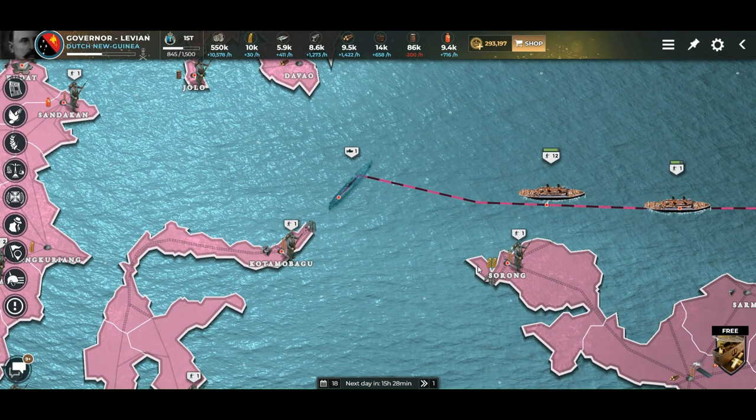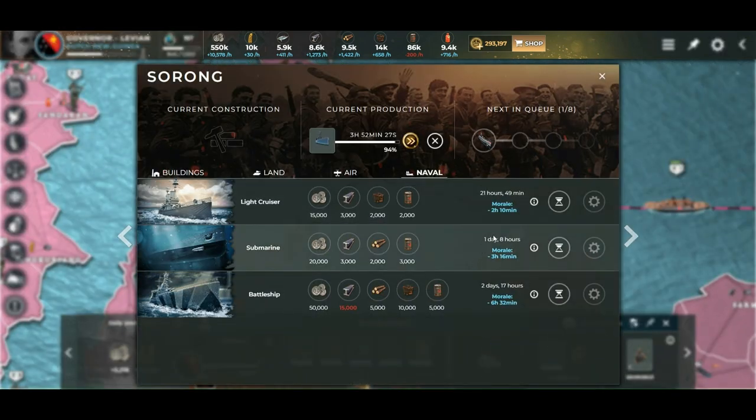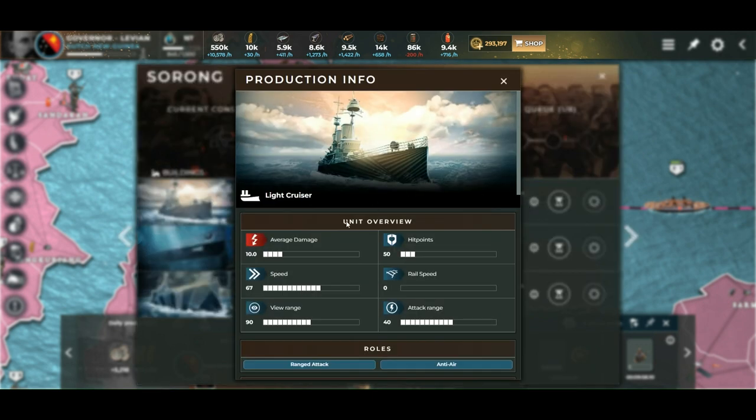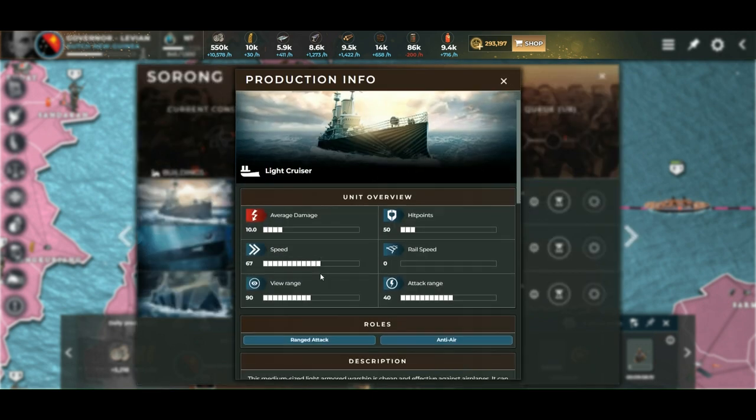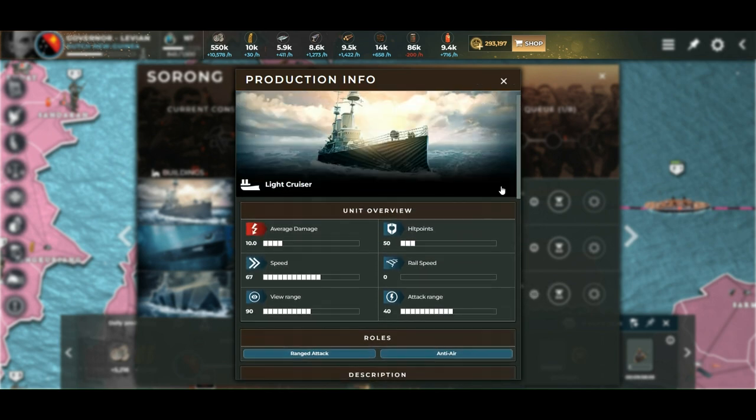Let's check other naval units — click up here on naval. The light cruiser has a naval attack and defense of 10, while the submarine has 40. But the submarine has 100 hit points and the cruiser has only 50. So four cruisers would have double the hit points compared to one submarine, meaning you cannot really take out four cruisers with one sub — maybe three, two for sure.